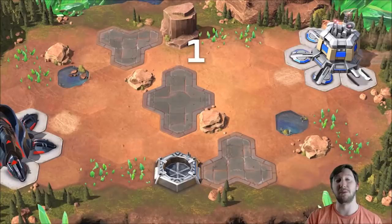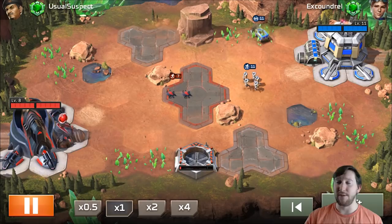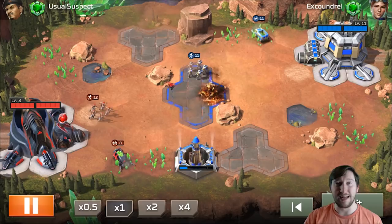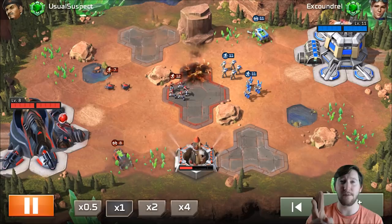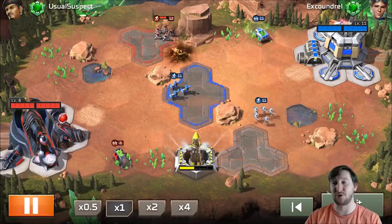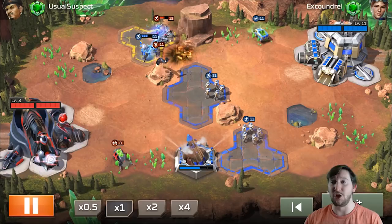We're watching the replay from my Tiberium League game versus Usual Suspect. He opened Scarabs, which doesn't really affect how I start — you want to open with Riflemen first. Usually I open Harvester first out of habit, but as you climb it shouldn't matter too much. The Riflemen are primarily there to scout. I threw two sets of Riflemen into that Scarab — Scarabs cost 30 Tiberium, Riflemen cost 10 each, so two Riflemen for one Scarab is a good trade. I even got a 20 Tiberium trade on his second set of Scarabs.